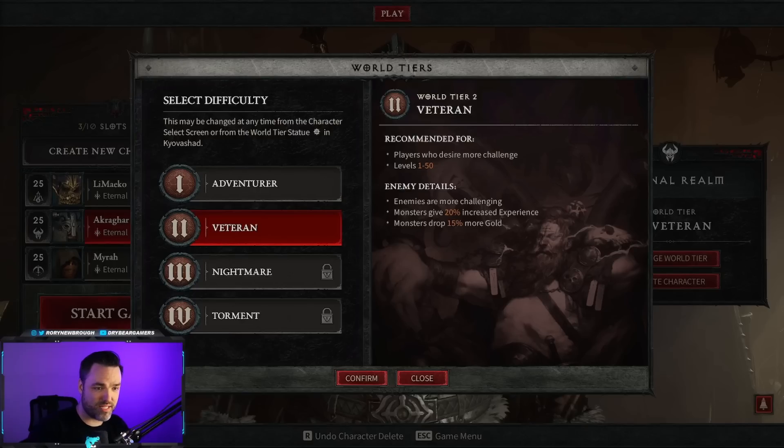Not only are enemies more intense and harder to take down, they deal more damage, but they're also a little smarter in how they position and come in to kill you. So I think it's a fun challenge. If you like challenge in your game, play on World Tier 2 — you may have to gear up, think about how you spend your gold, upgrade your elixirs, use consumables, and really figure it out.